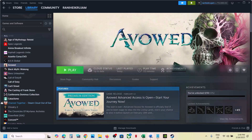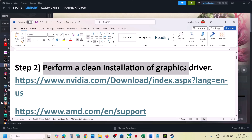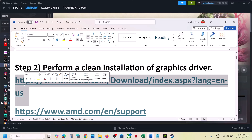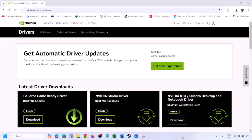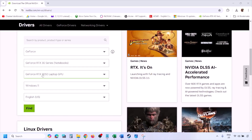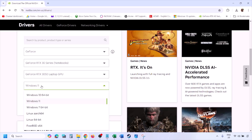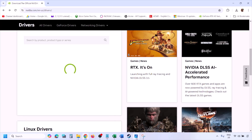The next step is to perform a clean installation of your graphics card driver. If you have an NVIDIA card, go to the NVIDIA website. If you have an AMD card, go to the AMD website. I'm showing for NVIDIA. Go to the NVIDIA website and then select your graphic card from the list. Make sure you select your graphic card and then select the right operating system — Windows 11 or Windows 10.